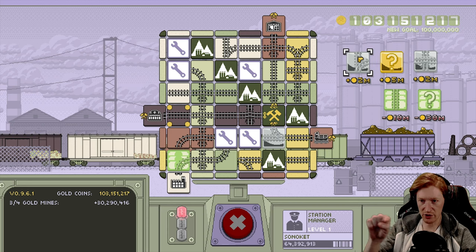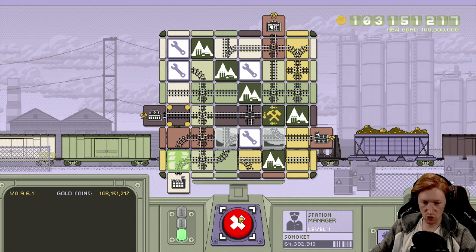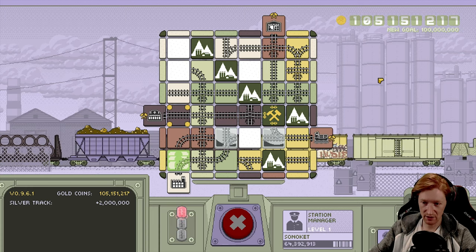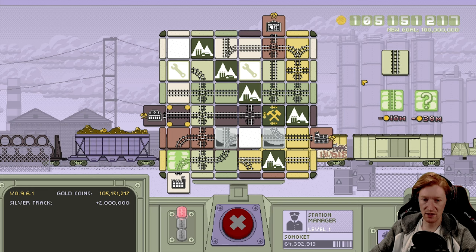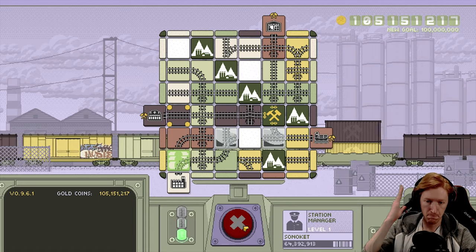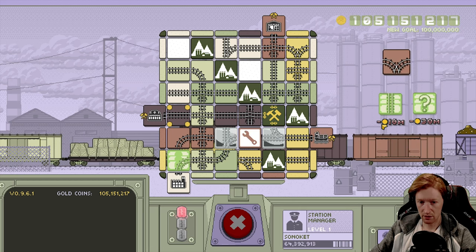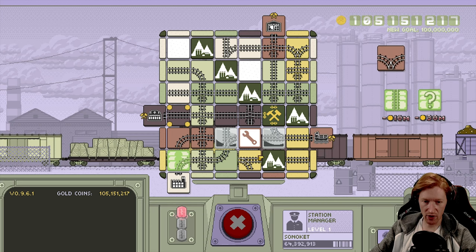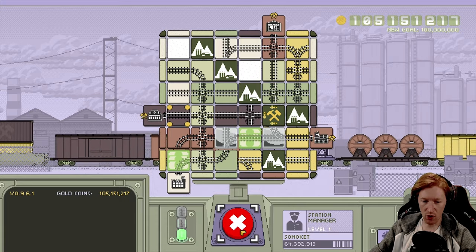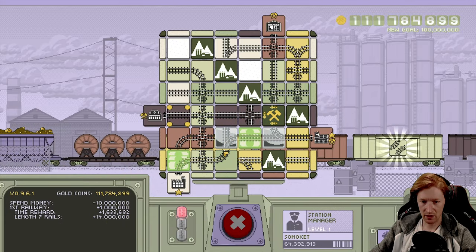Oh my god, wait — is this right? Because curved pieces... I have a straight piece right here so if I take this, all I'm missing is one straight piece — which I can buy, which I can buy, because I saved it, because I'm intelligent! Hallelujah, it's a straight piece! Check this out — you can drive this way all the way down to there if you wanted. Wait — I could send both of these railroads simultaneously into the ground, that's probably not very helpful. Did we just connect four stations? Look at the money coming in!